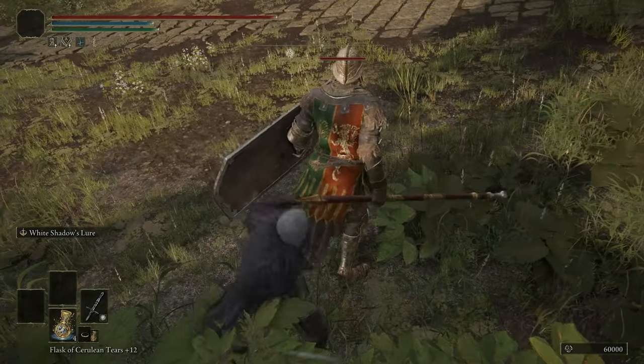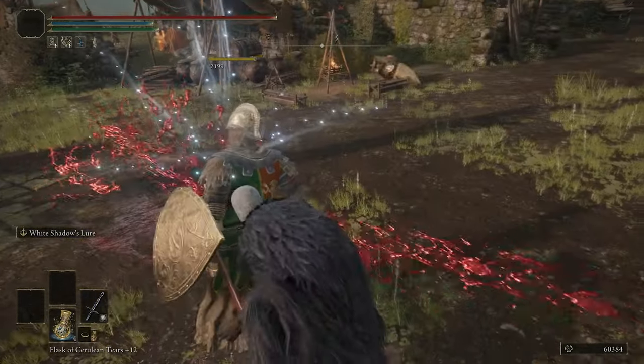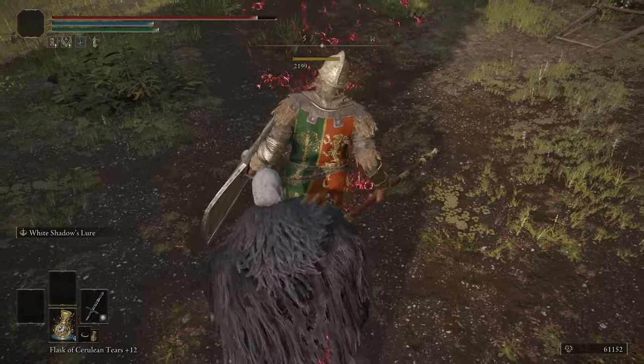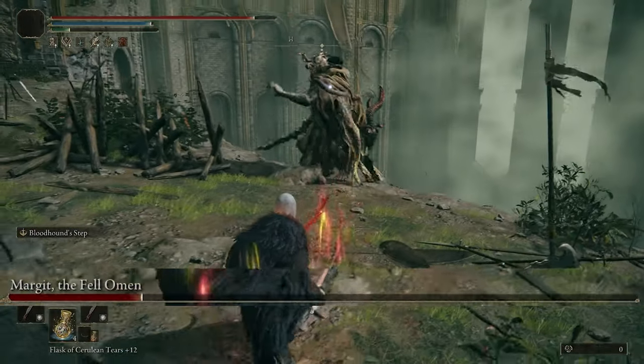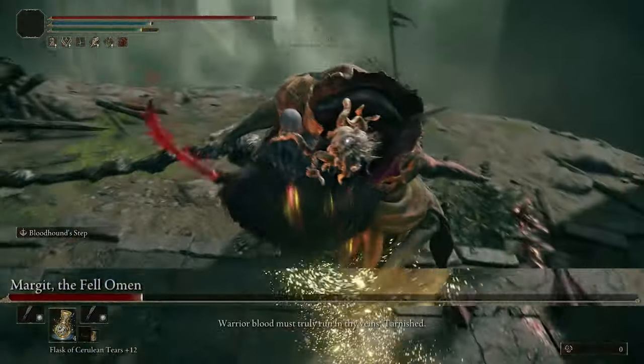Hey everyone, in today's video I'll be going over an assassin themed build. You hit for monstrous numbers just sneaking up behind people, backstabbing them, and even when you get noticed you can still dish out a crazy amount of damage. It's just good for all situations, so let's dive into the build.